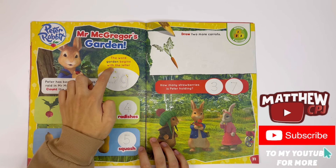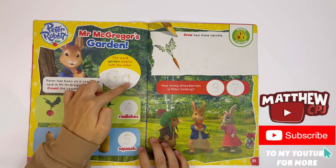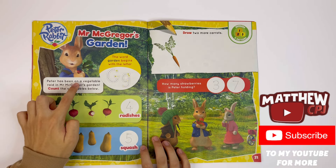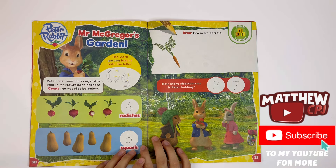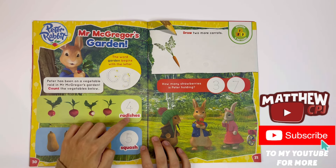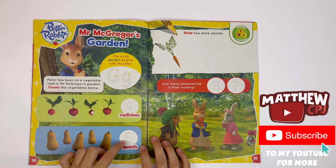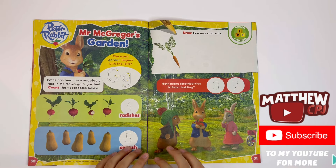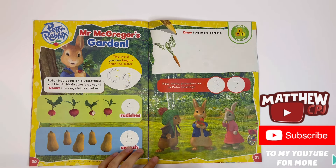The word 'garden' begins with the letter G — we've got big G and small G. Peter has been on a vegetable raid in Mr. McGregor's garden. Count the vegetables: four radishes, five squash. Draw two more carrots — you have one carrot, and if you draw two more there'll be three. How many strawberries is Peter holding? Three or seven? One, two, three — three strawberries.